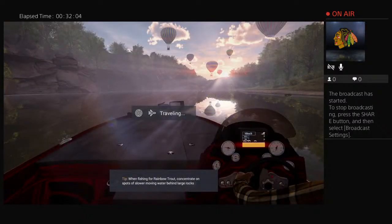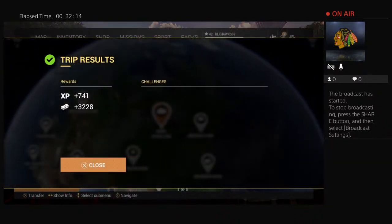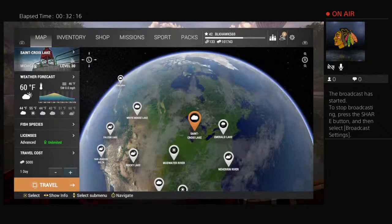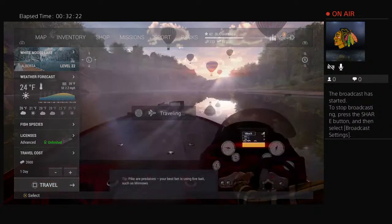We got Moose, Alaska, and Cali left — I made three thousand bucks but it cost me five to get there. Oh, we got Falcon too.